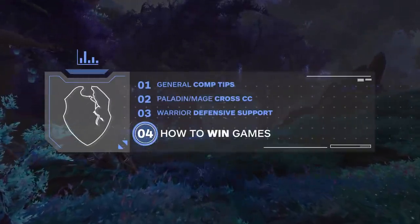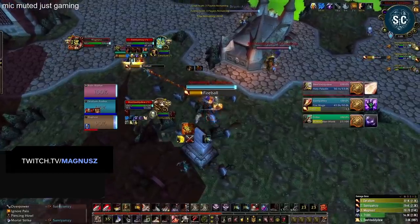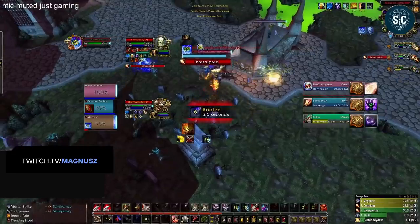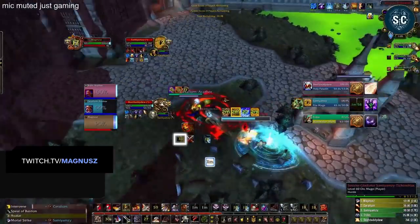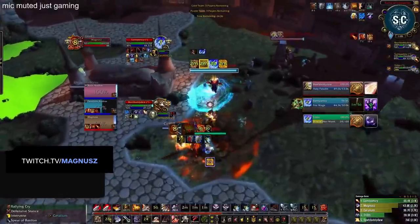Now let's bring everything together and see how WMP can use its defensive options to open up counter-aggression with cross CC. Here, we have a Windwalker Mage team, which is capable of doing massive burst setups. Remember, it is crucial that Intervene gets saved for strong goes from the enemy team. We can see the enemy Paladin mounted and running forward — a clear indication that a huge go is coming. The enemy team makes a great play, cross CCing with Hammer of Justice and Paralysis at the same time. Knowing a huge setup is coming, the Warrior instantly Stormbolts the Mage. Combustion gets used and now is a perfect time to Intervene. Not only will it deflect damage from the Combustion, but now the Warrior is on top of the Mage to soak Meteor damage. Meteor splits damage on every target it hits, so this cuts its damage in half. Now that the kill is deflected, the WMP has found an opportunity to counter-attack.